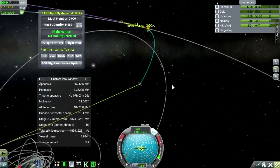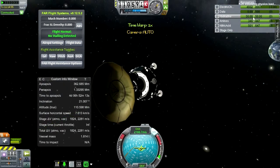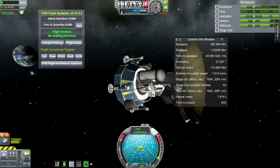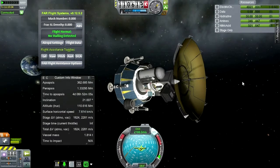It's still depleting. I should disable the Communotron — it seems to be restoring, but yeah, I can disable this Communotron now. Let's deactivate it and get back to orientation. Hopefully that should help.